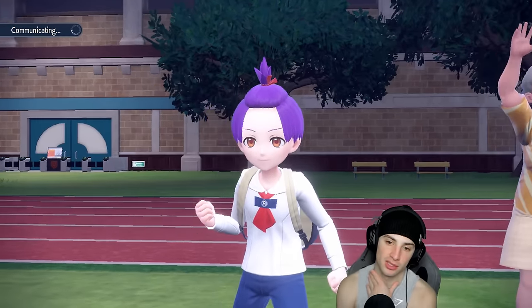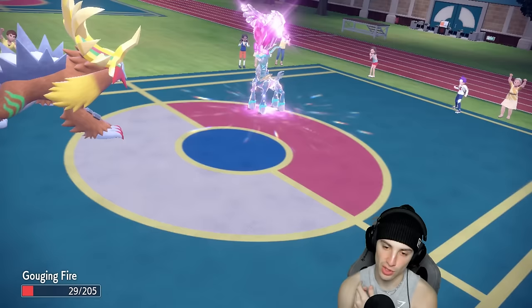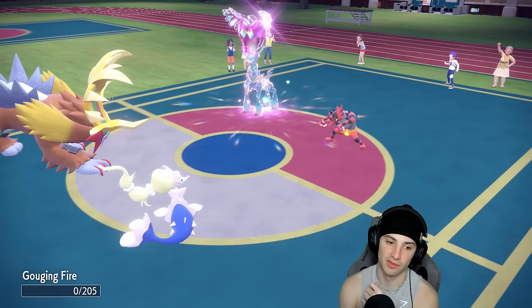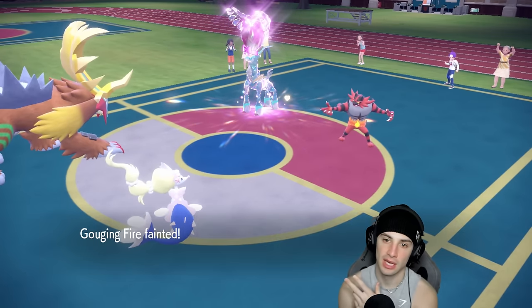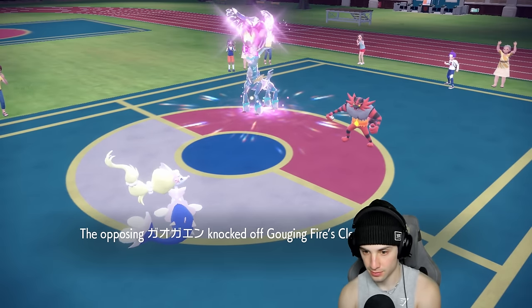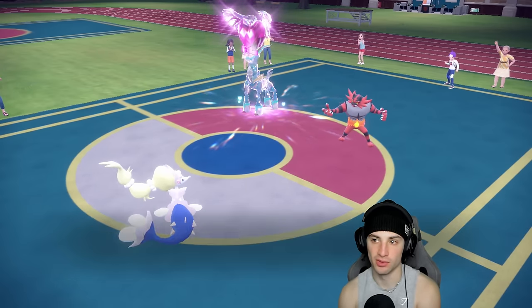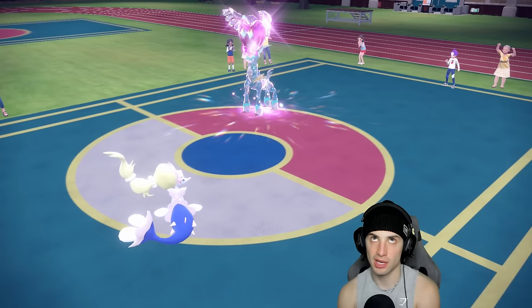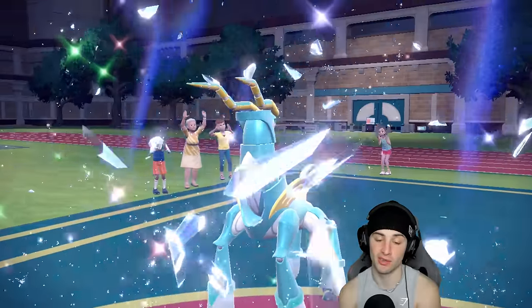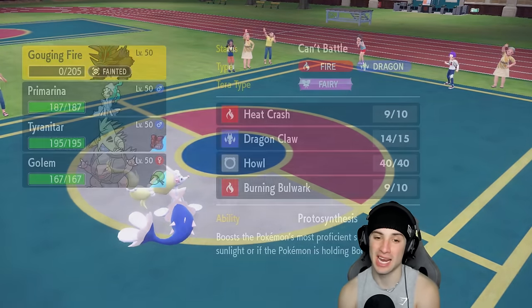Doubling into Incineroar slot — Expanded Force should be soaked. Dragon Claw beforehand and he probably doubles into Gouging Fire — we get rid of it no problem. Taking the two-for-one: Hyper Voice flies out — double KO! Beautiful. Maybe should have swapped into T-tar to dodge Expanded Force and avoid the Knock Off, but didn't want to lose the Assault Vest either. Good result regardless.